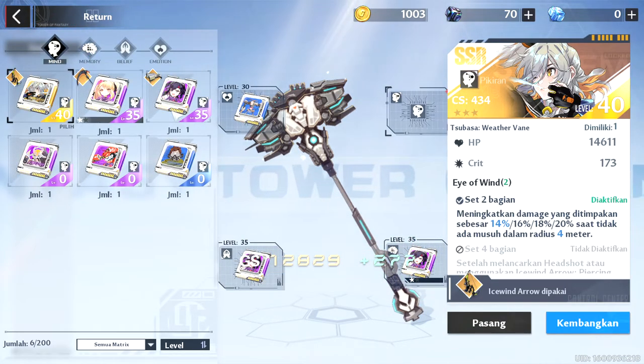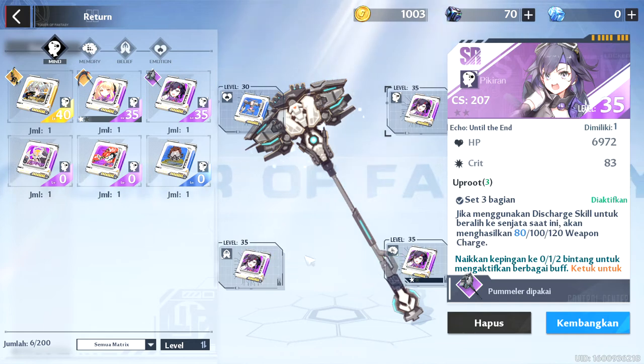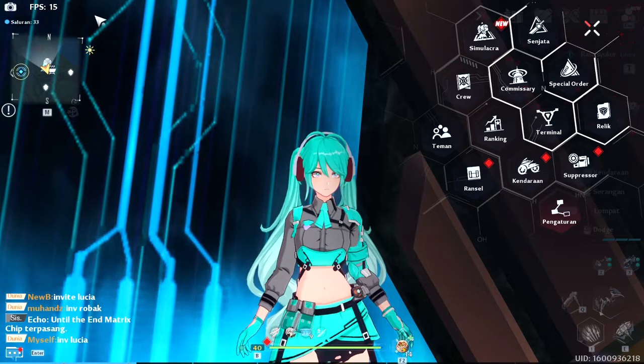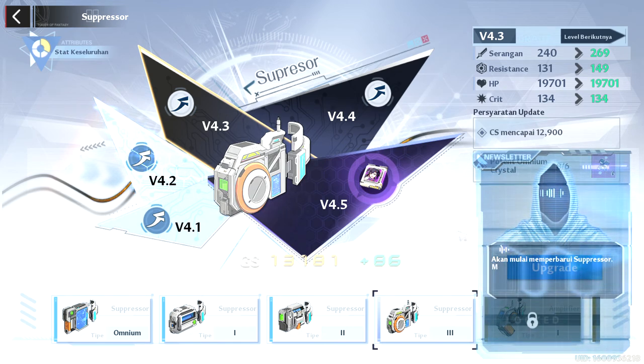I change this one to an SR weapon and then I put the matrix on it. Look at that — my CS is now around 13,000! And then I can upgrade my suppressor. Yeah, this is good.